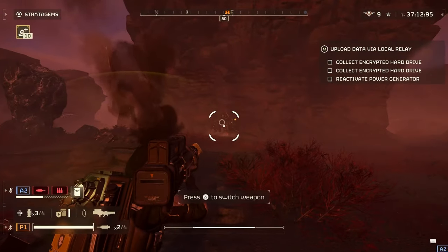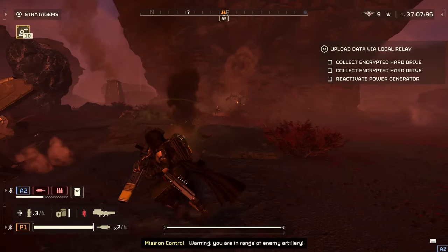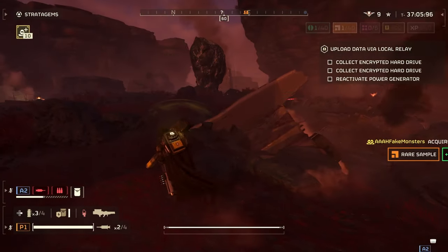Once you're into the mission, it's honestly pretty self-explanatory. You find a Hulk, you shoot both of its arms off, and you go ahead and finish the mission, extract, etc.